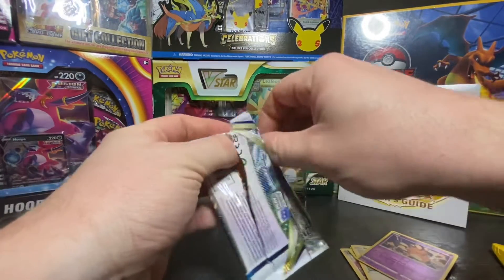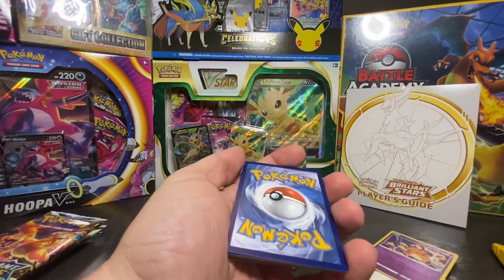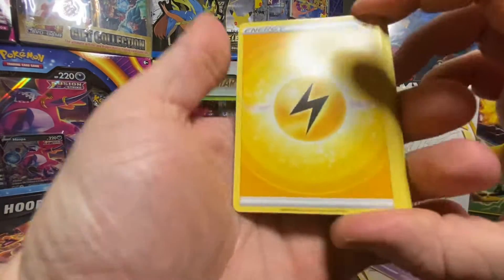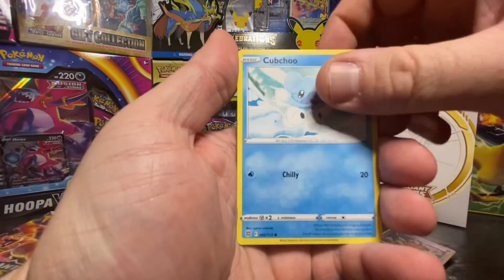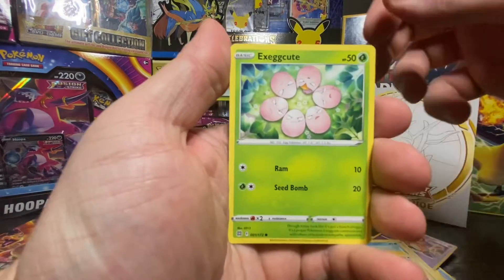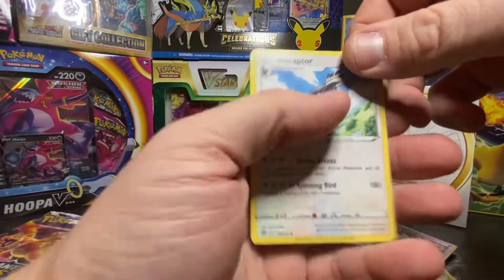It's packed. Another one. Chubb 2, Shinx, Farfetch'd, and one in the building. Okay, click clank. And Starminator.